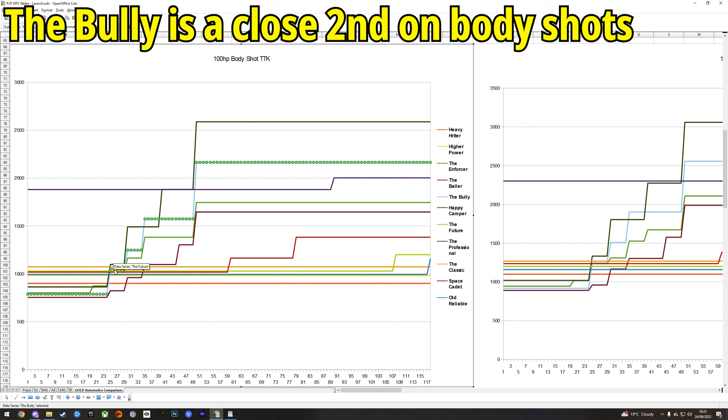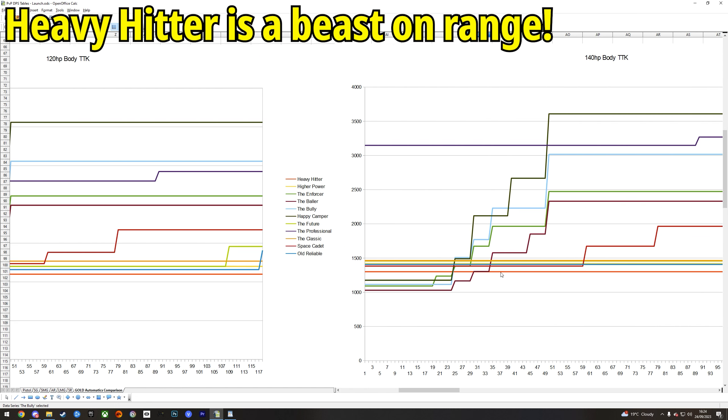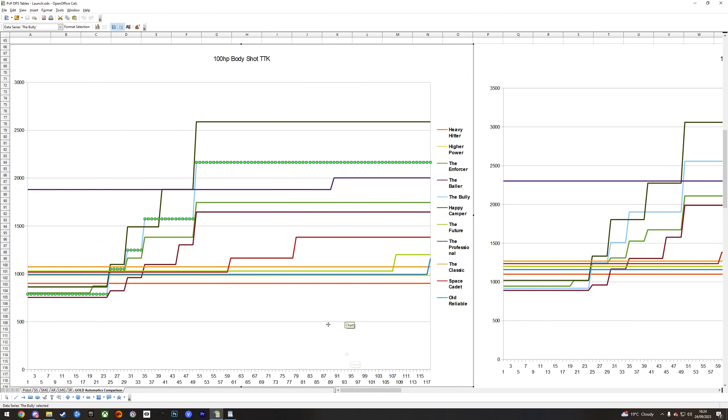If you're looking for an SMG, definitely the Baller. Second place I'd say the Bully — you should be using an SMG up to around 20 meters anyway, so it falls off at about the right time. Also notable is the Heavy Hitter LMG, which is just an incredibly consistent straight line across all ranges. In terms of range properties, it's one of the best guns in the whole game — always producing the same time to kill regardless of distance, which is kind of crazy.